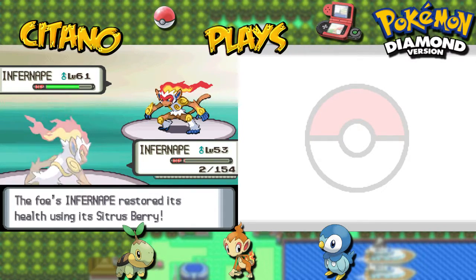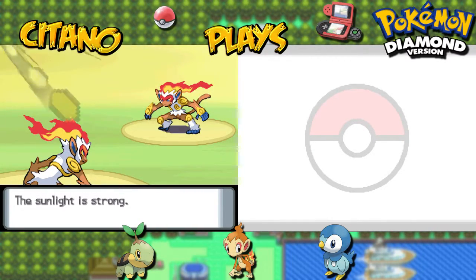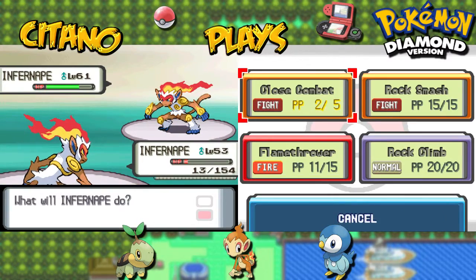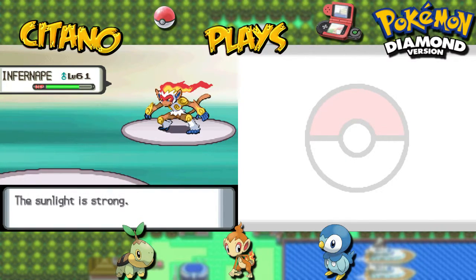This next move should KO Infernape. Then we get some health back from Shell Bell at least. Sunlight is strong for Infernape. It's level 61. Thunder Punch — which means down goes Infernape. That was a tough one.